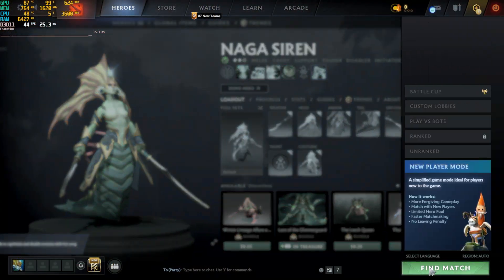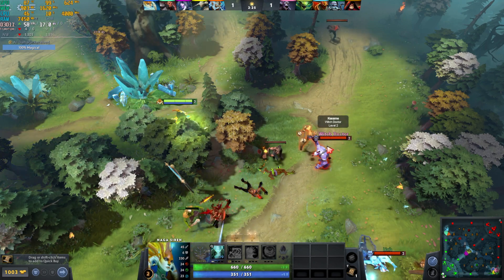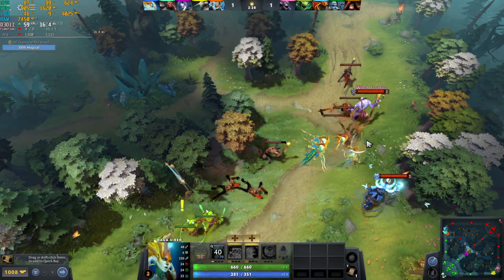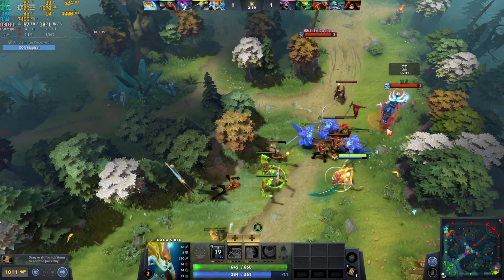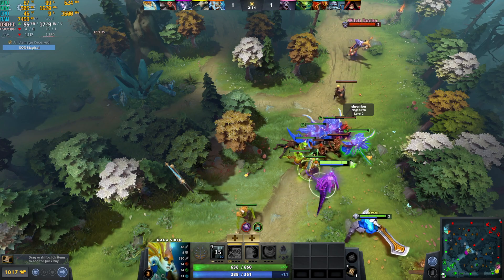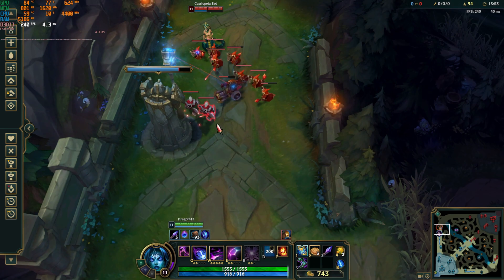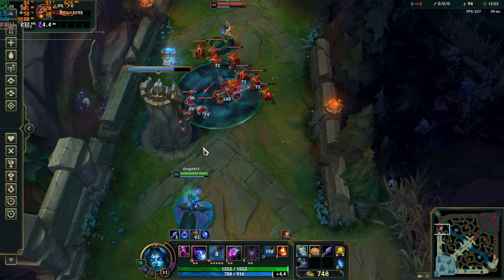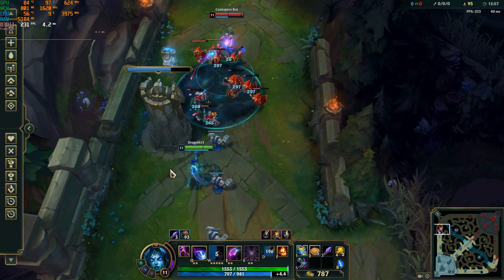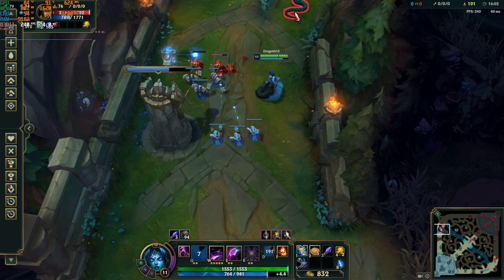Next up is Dota 2. Dota 2 remains pretty accessible for lower-end hardware, and the 465 ran it just fine. It wasn't quite able to hit 60 FPS at 1080p, but the frame timing was very consistent and smooth, and the only difficulties I had playing the game were the result of my own ability to play the game. Relatedly, League of Legends — League famously runs on anything, and the GTX 465 is no exception. In a 1v1 practice round, League stayed mostly pinned to its 240 FPS limit, even in firefights.